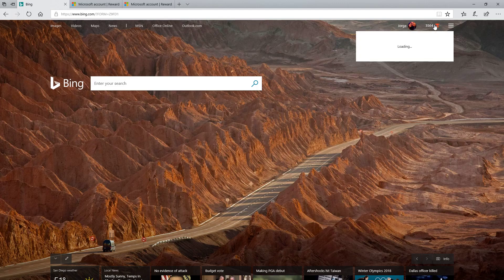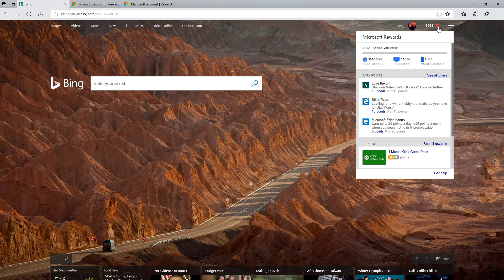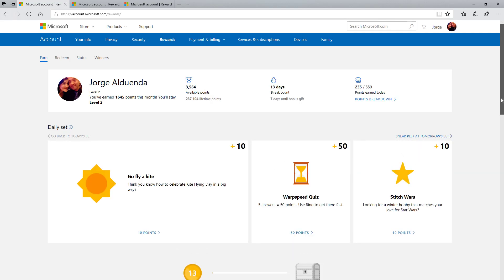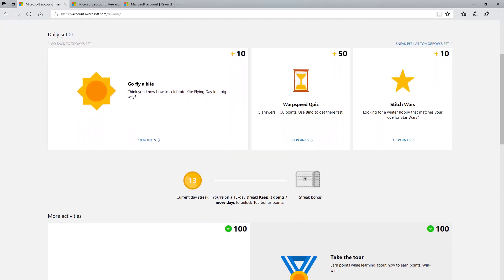Another way to earn extra points is by doing their daily offers, available to both Level 1 and Level 2 users. You click up here and search all offers. The important thing is the Daily Set — this is something fairly new. If you complete the Daily Set every day for a certain number of days you get a point bonus: the first 3-day streak is about 30 points, a 5-day streak is 75 points, and at a 7-day streak you get 105 points.